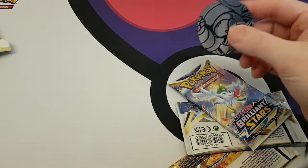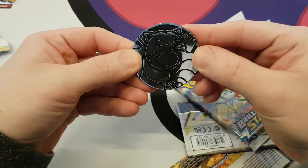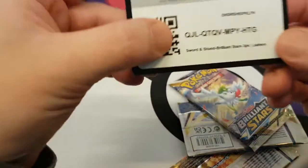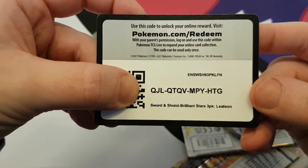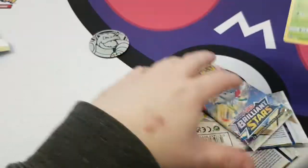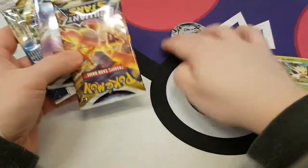Got a nice big coin here — the Blastoise coin. We got an online code card. Got a very nice Leafeon, and we got three packs to open. Let's just see what we can pull.